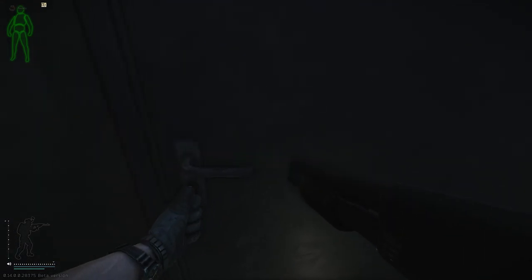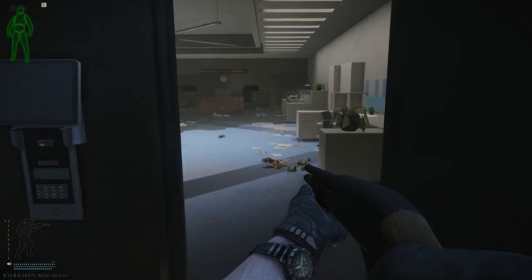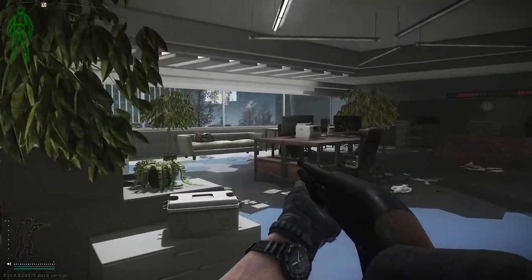In this room, you need to find the scientist's hard drive. You can find the hard drive on or under the wooden table in the center of the office.